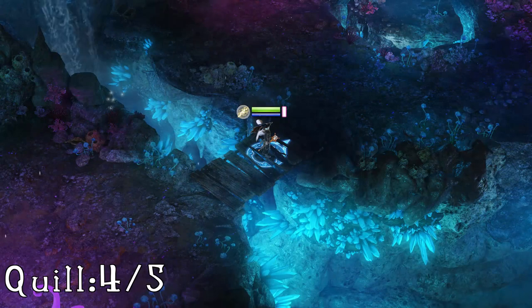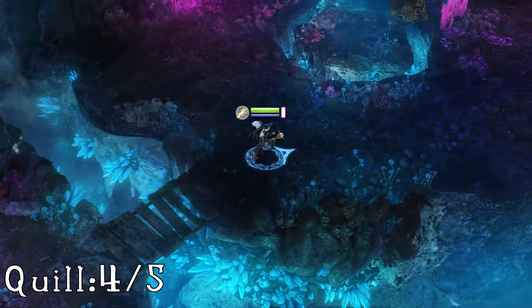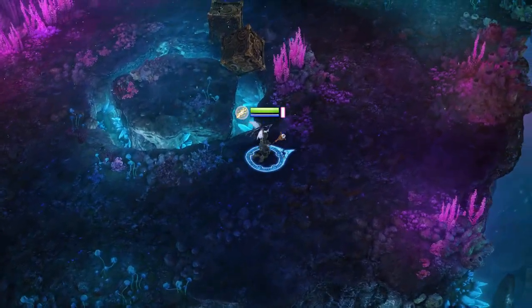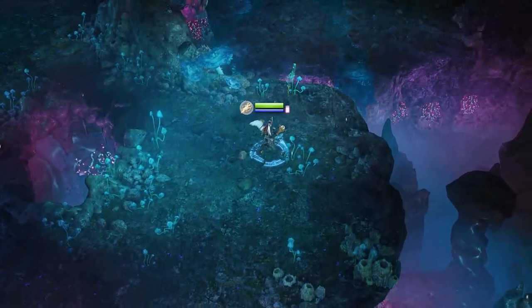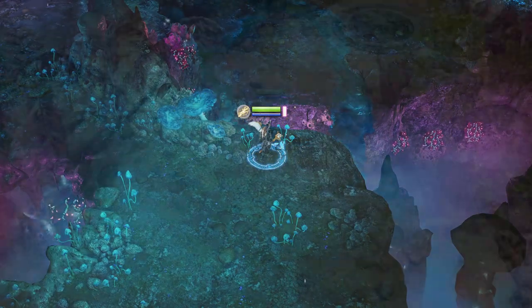The fourth quill is found just after you fight your first shaman. You'll come through a sort of slit-in-the-wall cave, starting from the little wooden bridge on the right-hand side, and at the end you'll find the quill on the side of a ledge.